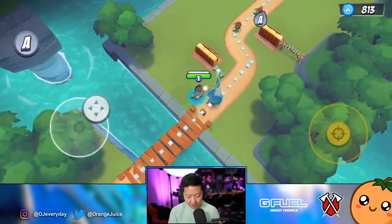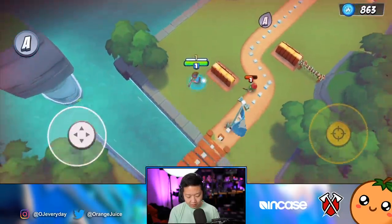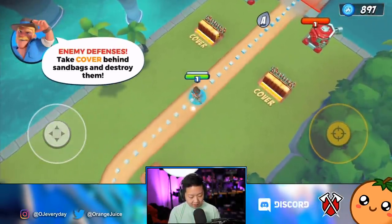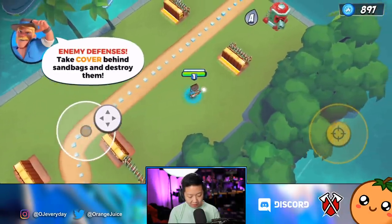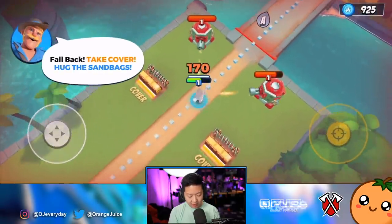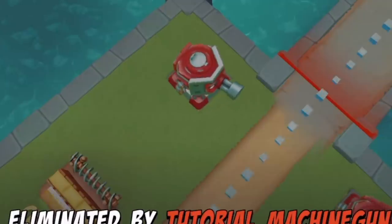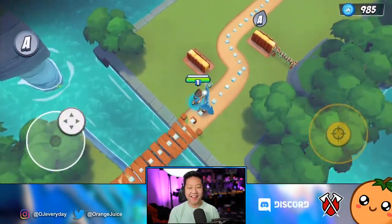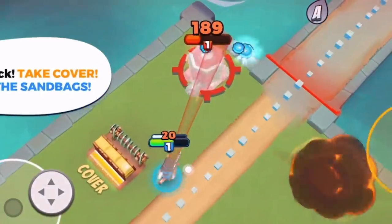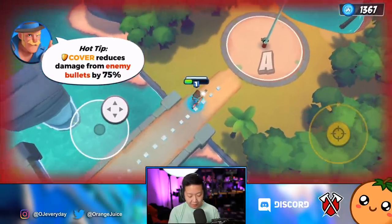Can I pick that stuff up? 26 experience. I think I'll hide behind the wall. Reloading seems to be automatic. Take cover behind sandbags and destroy them. What happens if I die in the tutorial? Eliminated by tutorial machine gun. Okay, what if I just straight up tank it? I see — you can't just straight tank it. Cover reduces damage from enemy bullets by 75 percent.